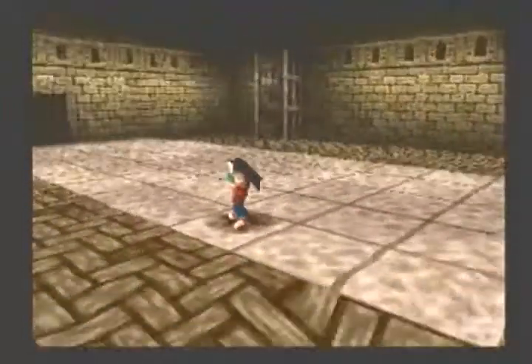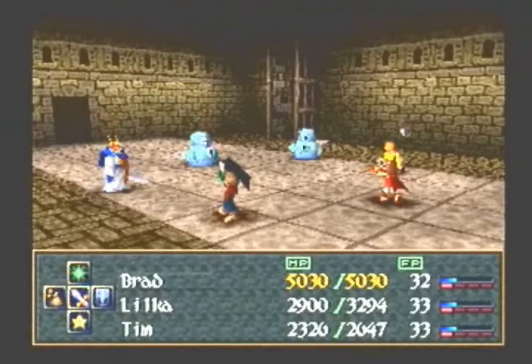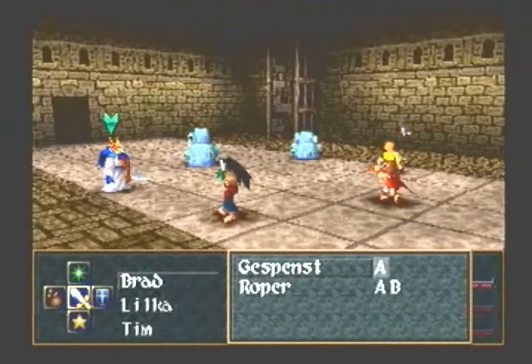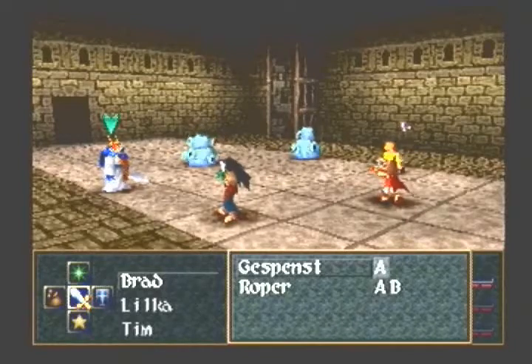Let's fight a new enemy! Hopefully it's not a Hydra, because Hydras are tough. It's not a Hydra. Hydras have 2800 HP — tough as nails. They're weak to fire, and freeze on them, so I could probably one-shot them, but I remember them dealing a lot of damage.